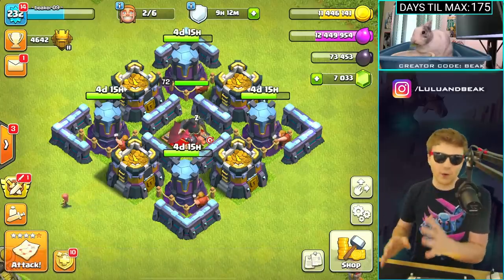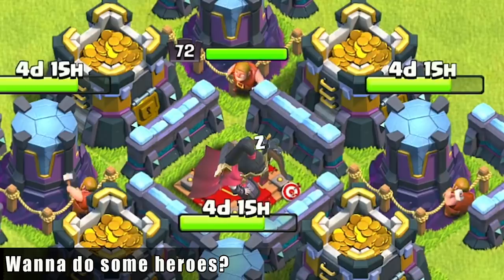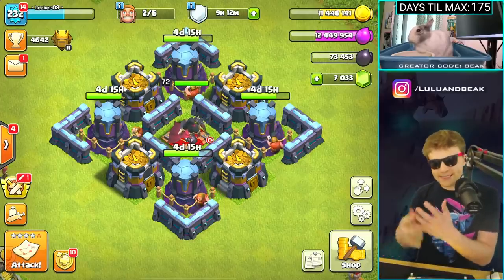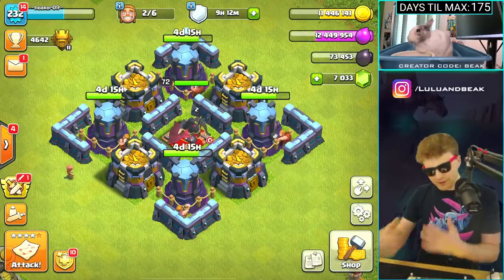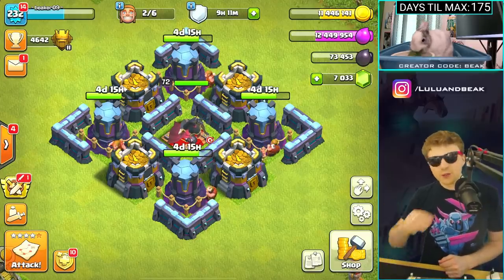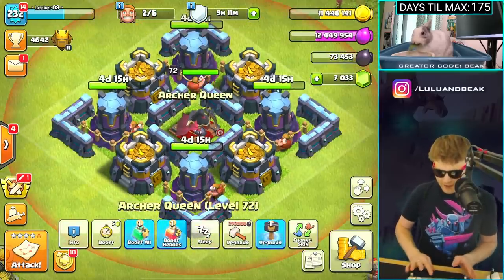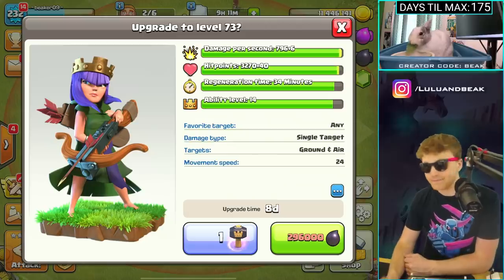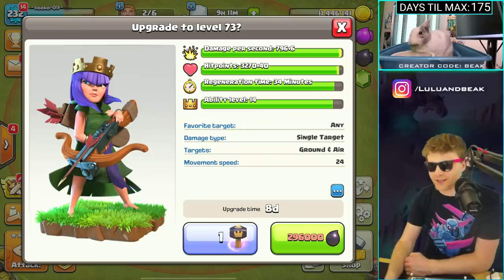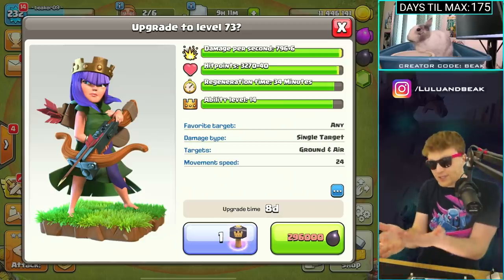We're gonna crush some more of the season challenges today, guys. But another thing I want to do - we have to do some hero upgrades. It's been something we've been doing slow and steady since the update, since we got some more hero levels. And surprisingly, some of you guys are going to think this is dumb, but I love the fact that these are the most expensive hero upgrades that have ever existed in the game. Most people probably wouldn't think it's cool to spend 300,000 dark elixir - I do, I'm all about it. I cannot wait until we get to the final level and it says upgrade to level 75 for 300,000 dark elixir - it's almost there now.